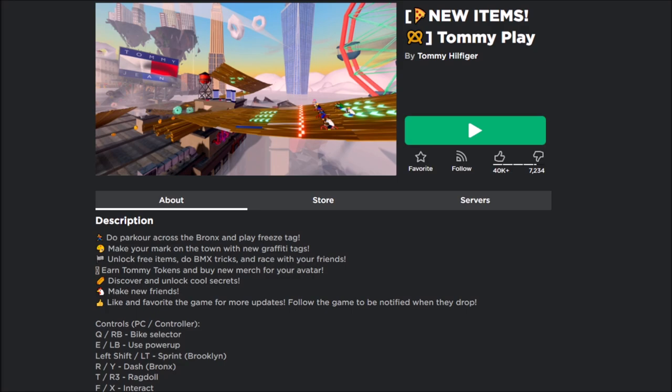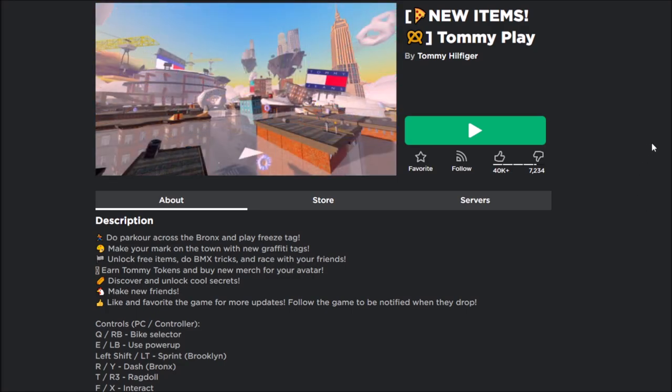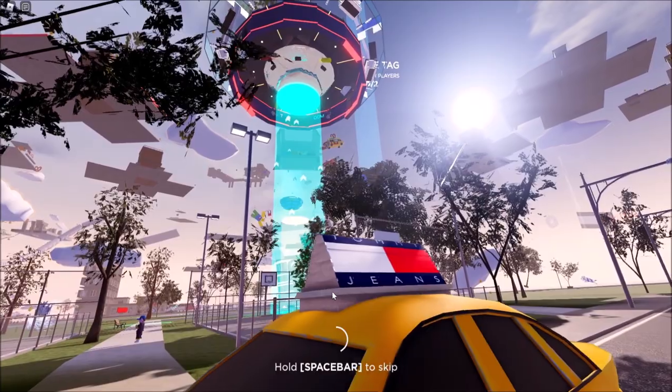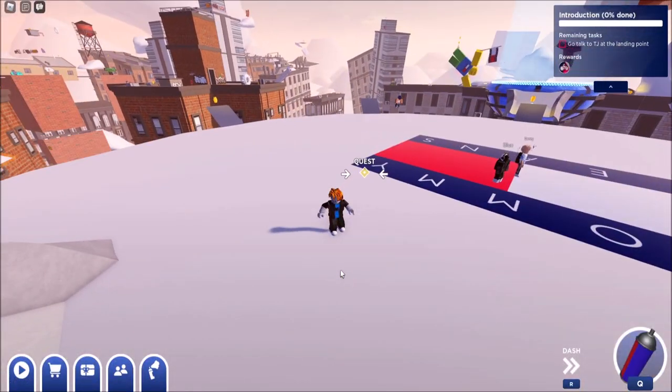This emote is free in a game called Tommy Play, where you will have to do a quest to get it. I'll make sure to have the game in the description down below. When you get in the game, you want to go to Chapter 2 and then press Travel. After this cutscene, you will spawn on top of this platform.